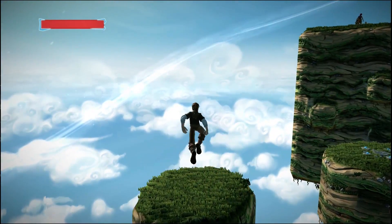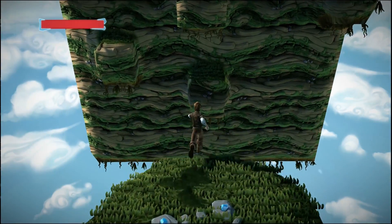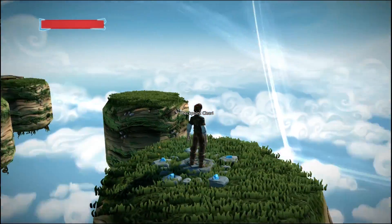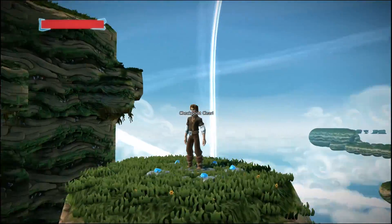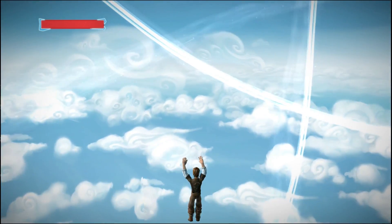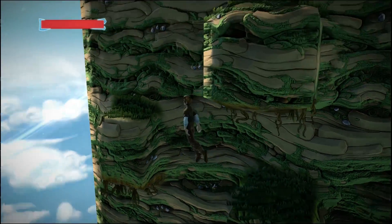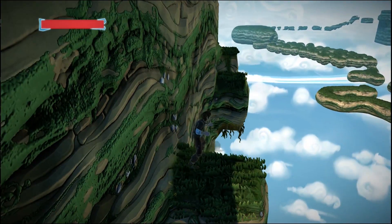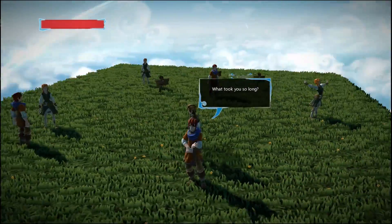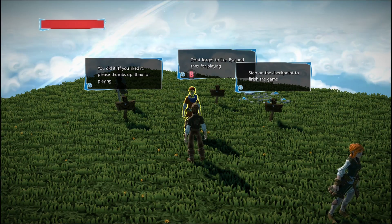I think that might be the end — I think I see the end. There's a light at the end of the tunnel and it burns, baby burns! Oh mama. This is going to be tough because there's ones right above me, so I got to jump out of that perfectly. Look how much I've cleared so far. That's the end right there — I don't think there's anything else. It could go on forever. Man, that is way tougher than what it looks like — seriously it is. You need a helmet — it's mining gear. Get in there little guy. Squeeze, there we go. Hello my friend. There's all the guys — what took you so long? Greetings, adventurer. Don't forget to like — bye and thanks for playing. Step on the checkpoint to finish the game. You did it! If you liked it please thumbs up — thanks for playing.